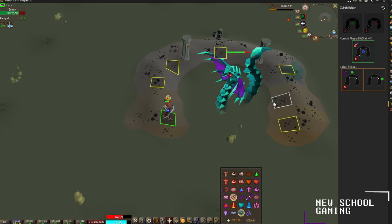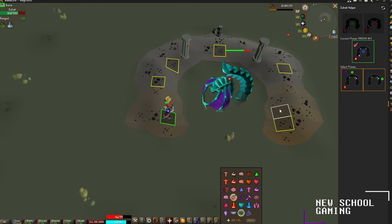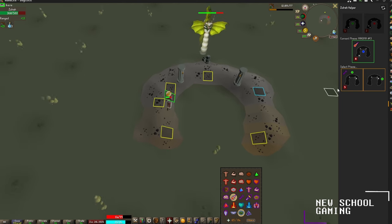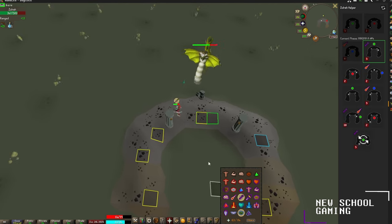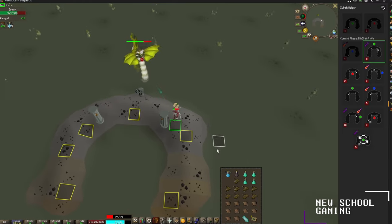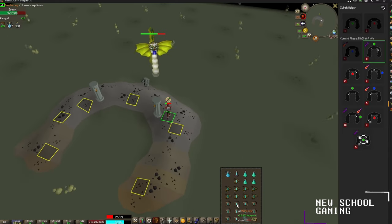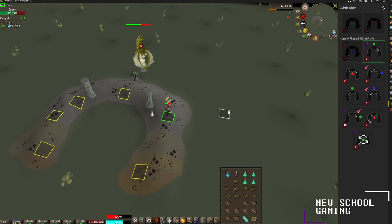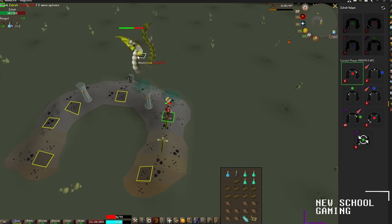The next phase has a 50/50 chance — it'll either be a ranged phase or a poison phase. He moved up top, so it will be a ranged phase. Go ahead and activate protect from ranged and start damaging Zulrah. Got hit with a little bit of venom damage there, so we're going to eat.